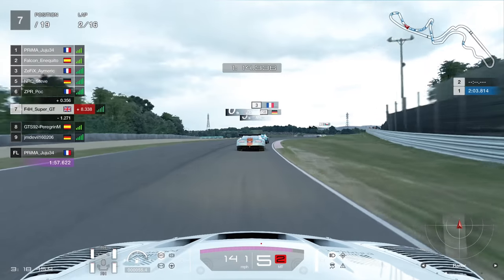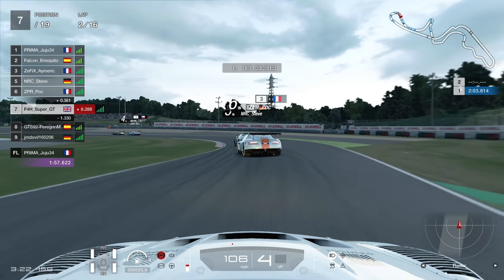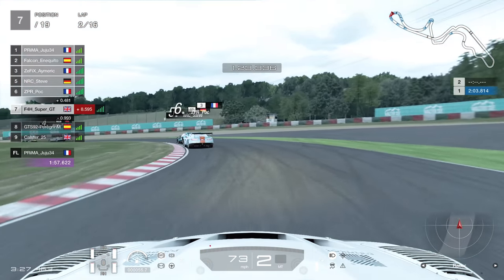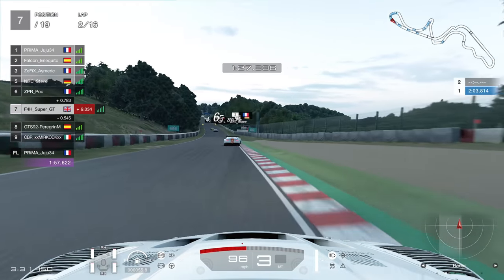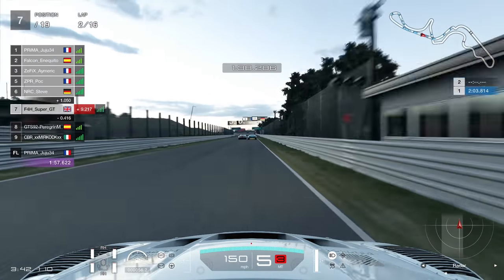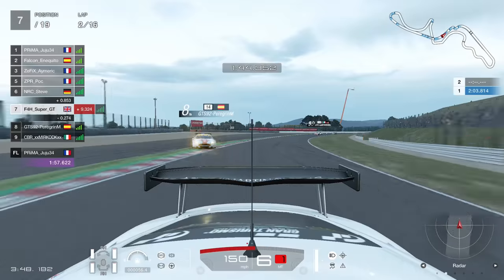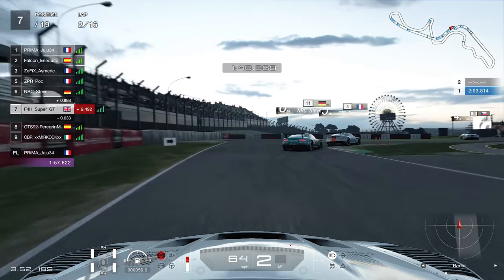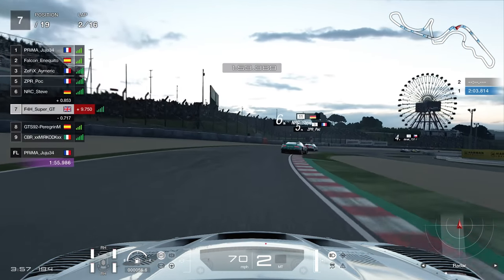Through turn one and two keeping it nice and close - the group behind is a couple of seconds back. This is where things could have really unraveled - it is so easy to make a big mistake on that astroturf, get pulled wide and off the circuit. We just avoid carnage - the Spaniard gets pulled wide and couldn't resist the run-off. We're going to try and pull away from him and get out of the slipstream range.